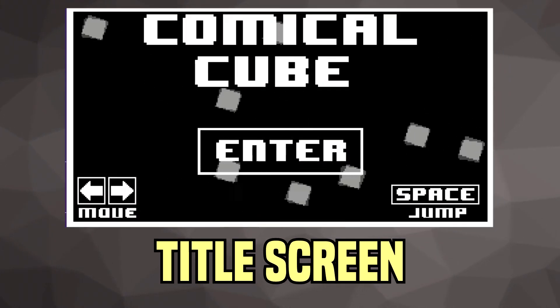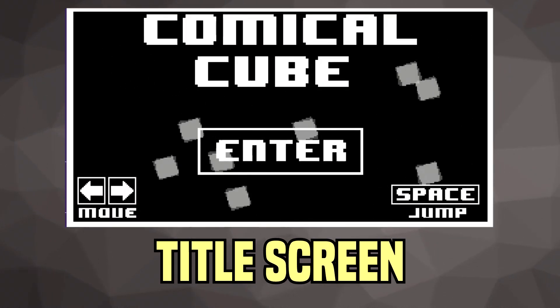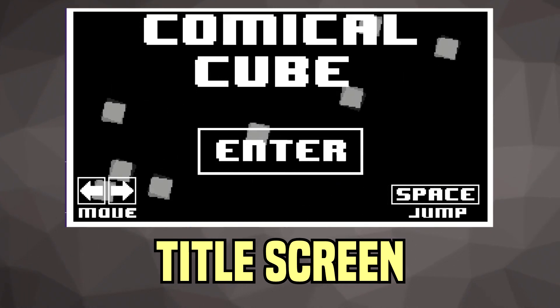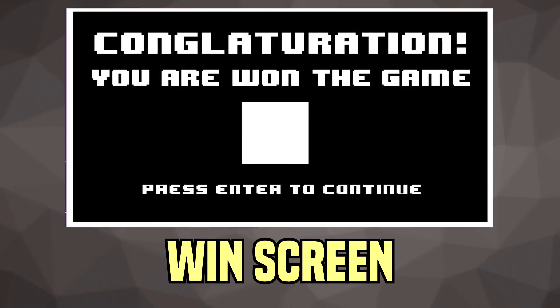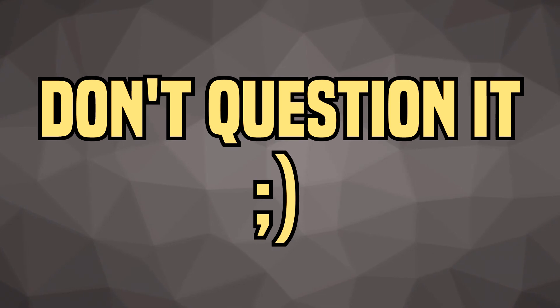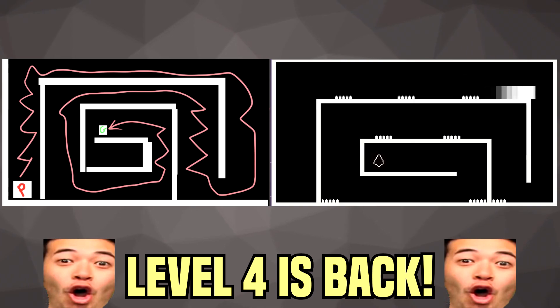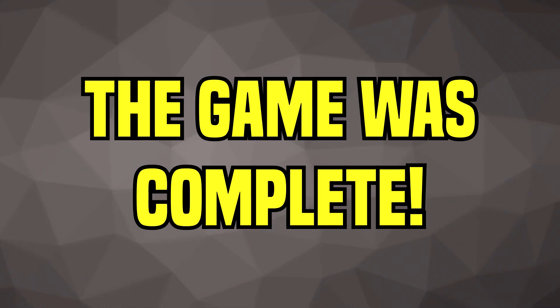Next, I came up with a title screen with the name Comical Cube - not too sure why I chose that title considering the cube isn't that comical, but whatever. Afterwards, I made a quick win screen saying 'Congratulations, you are won the game' - don't question it, it works for what it is. With those done, I brought back something cut from the original time limit: Level 4 was revived. With Level 4 back in and the title and win screen created, the game was complete.